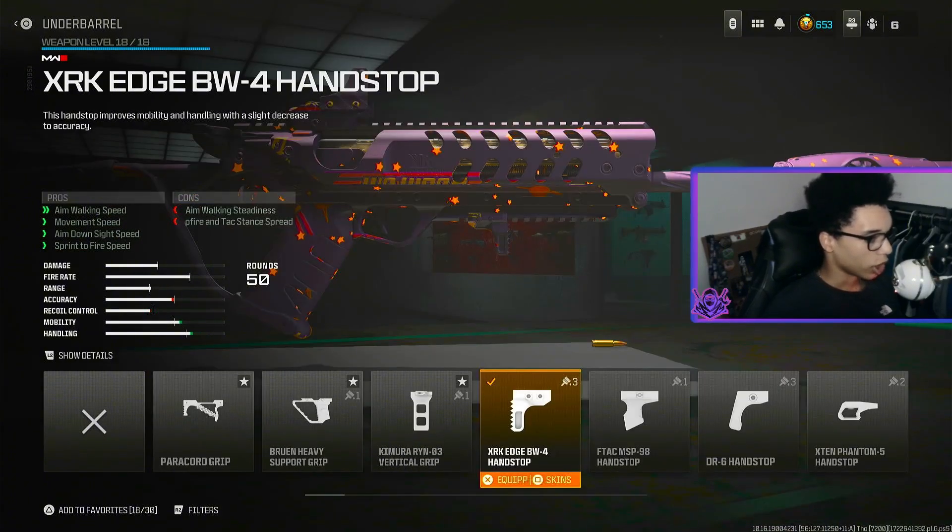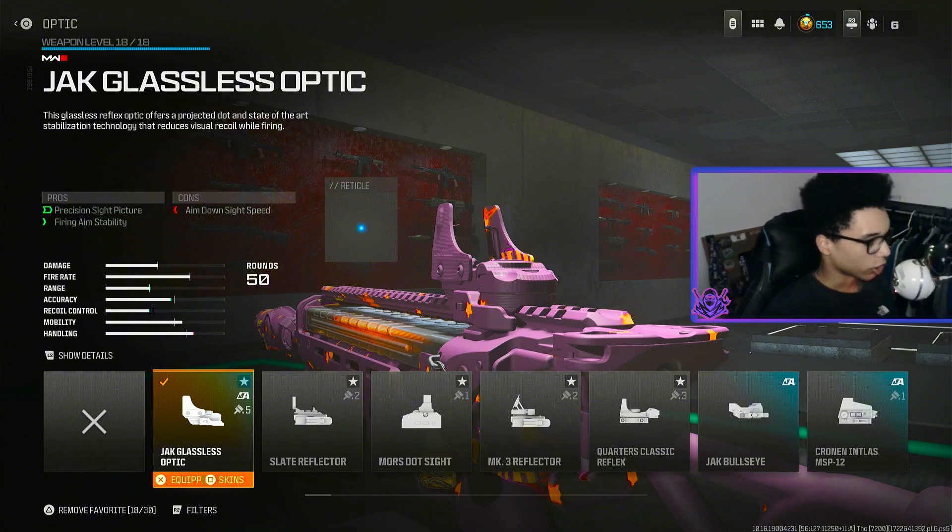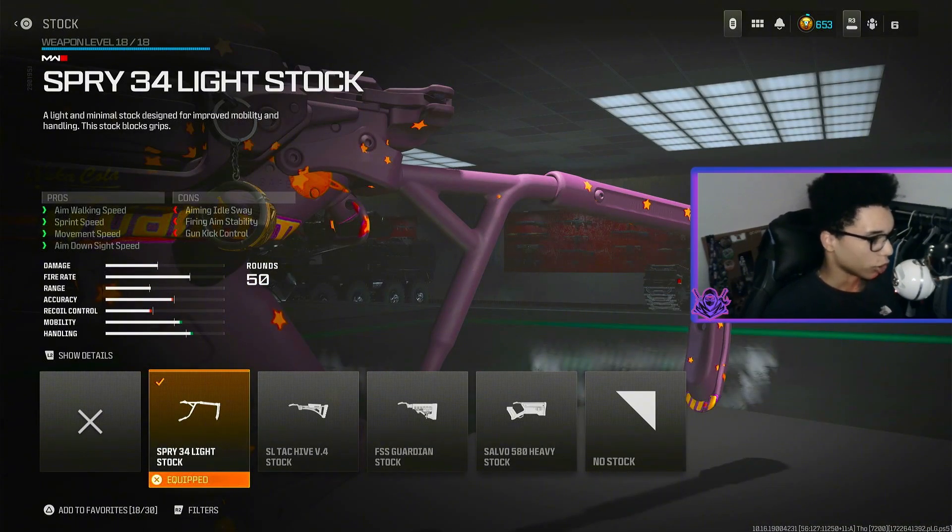For the underbarrel we are using the XRK HBW4 Hand Stock for aim walking speed, movement speed, aimed outside speed and sprint to fire speed. For the optic we are using the Jack Glasses optic, and for the last attachment we are using the FT34 Light Stock for aim walking speed, sprint to fire speed, movement speed and outside speed.